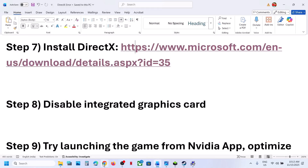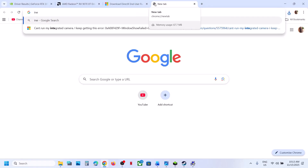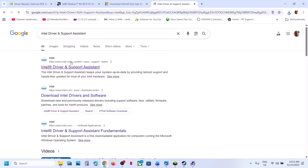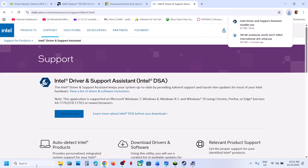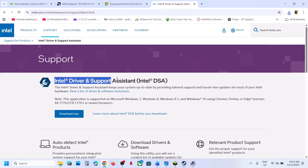Also use Intel Driver and Support Assistant to update your Intel drivers. Type 'Intel Driver and Support Assistant' in the search box, go to the official Intel website, click Download Now, then run the exe file and install it.